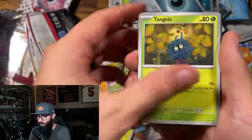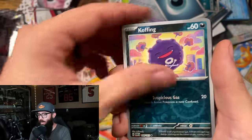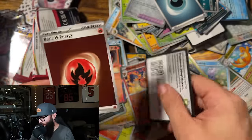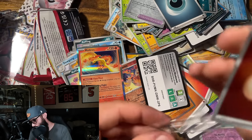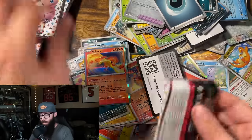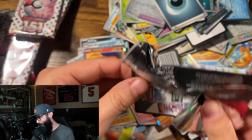My bulk is sliding over into my hits. Tangela, Koffing, Psyduck, Machoke, Jynx, Hitmonchan, Koffing, Flareon, Moltres. Oh okay, got the fire energy. Since we're ripping 151 booster bundles, if you guys aren't familiar, these were popping in and out of stock on Walmart and Amazon — it's kind of all over the place lately.